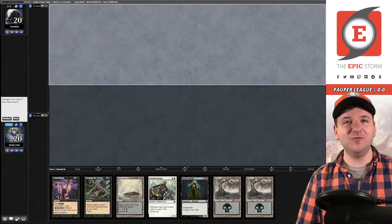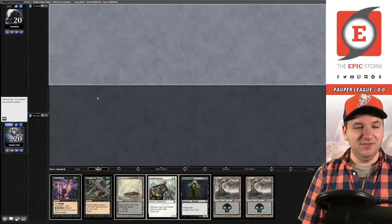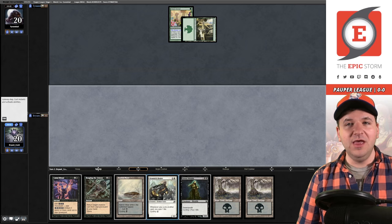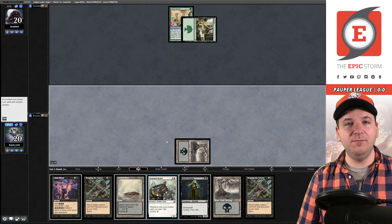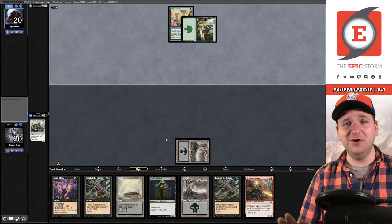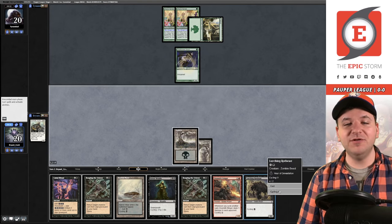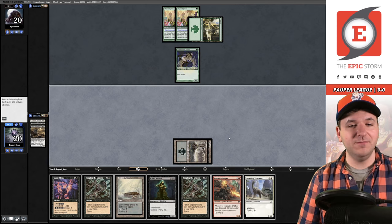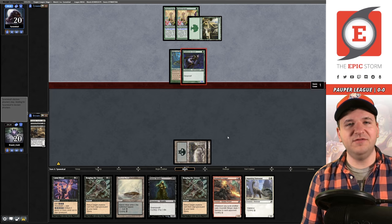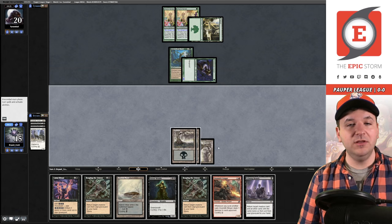First match - we're playing Cycle Storm mono-black in Pauper. We're on the draw and opened up Street Wraith and Reaping the Graves - this hand is terrific, a slam dunk. Okay, we're facing Bogles. I do think this variant of Cycle Storm is by far the best against aggro decks because it's the fastest. You're able to churn through cards more often just by cycling really quickly. We cycle twice and pass - three creatures in the graveyard already, and there's an Ancestral Mask.